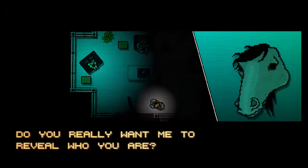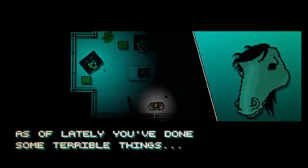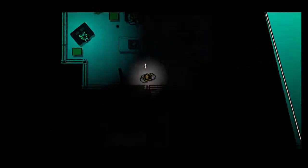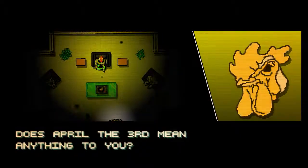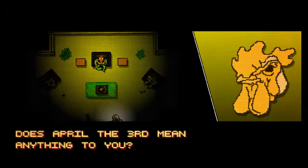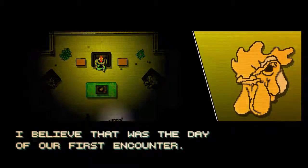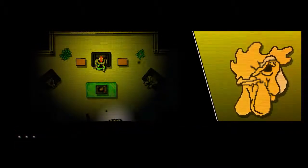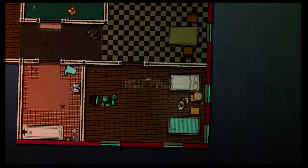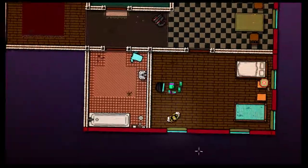'Do you really want me to reveal who you are? Knowing oneself means acknowledging one's actions. As of lately, you've done some terrible things. You don't remember me — I'll give you a clue. Is it fried chicken related, maybe? Does April 3rd mean anything to you?' Not really. 'I believe that was the day of our first encounter. You look like you might be remembering something.' April 3rd, 1989. So we're in our apartment, I assume.